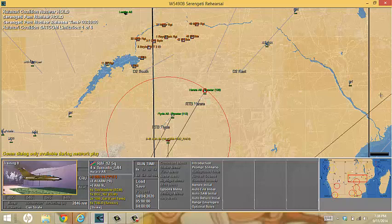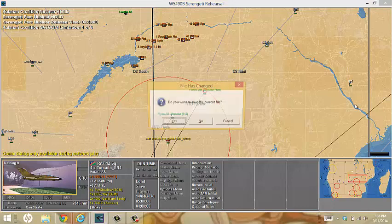Next I want to show you hotkey H. I'm not in network mode, but if I was, I could bring up the command dialog, so that becomes important. I also want to show you: do not click X if at all possible, because it will exit the game.